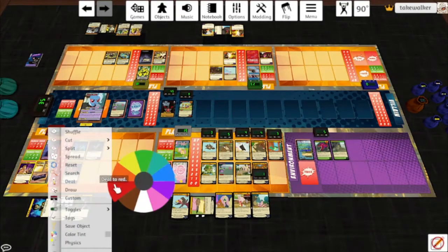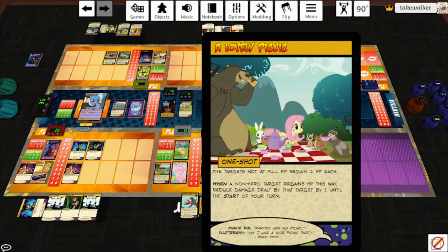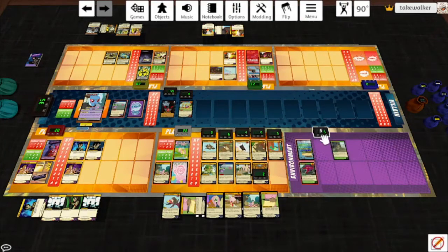I'm going to play A Lovely Picnic: 5 targets not at full HP regain 2 HP each. You can't cheese this and just heal all of your pets — when a non-hero target regains hit points this way, reduce damage dealt by 1 until the start of your turn. We're going to heal the Monarch, Harry, Beaverton, Fluttershy, and Pyre. Power — use the house, so she heals Harry and herself. Draw 2 cards. Beaverton is finally at full HP. At the end of your turn, destroy up to 2 ongoing and/or environment cards. If 2 cards are destroyed this way, this card deals itself 2 reducible psychic damage. We'll take out the Quarry Eel and also Knocked Off Balance. We've got Buffer Overflow now, so we can kind of deal with that. Then he hits himself for 2.